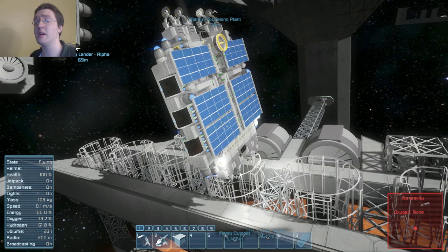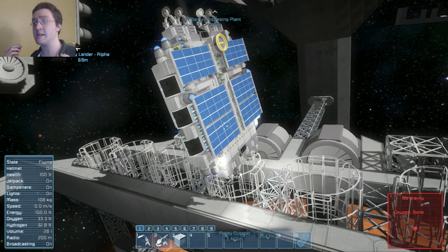Another approach you can do is having two separate ships. This is twice the number of ships you're going to have to manage.